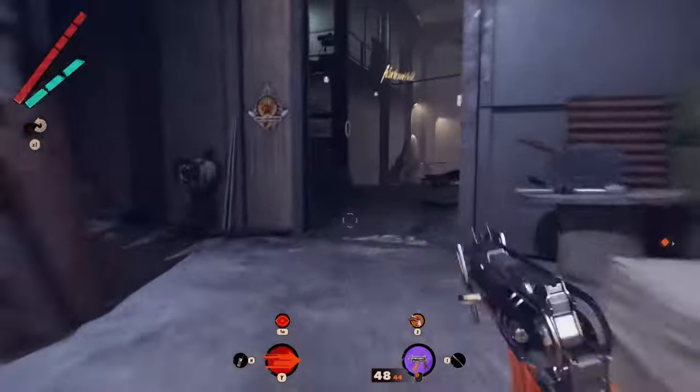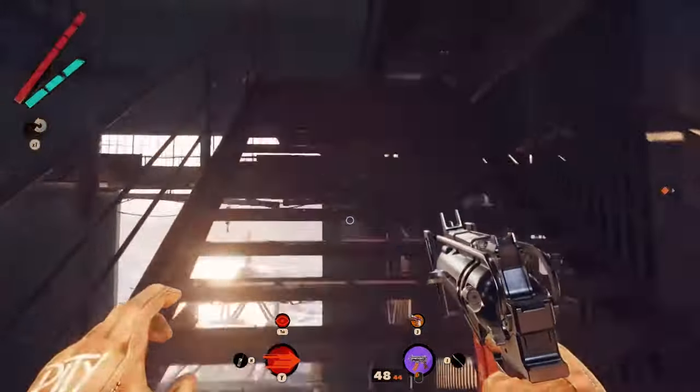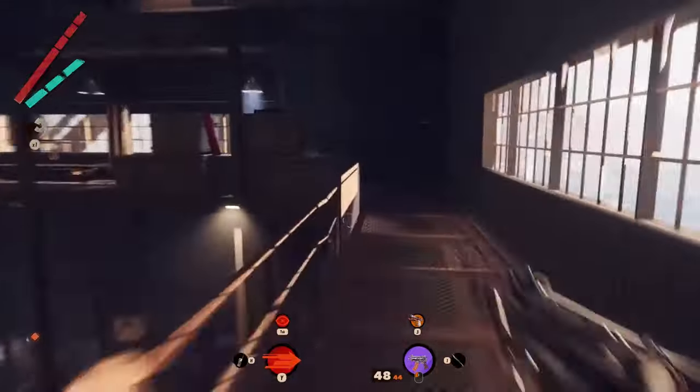Enter inside the forest and use the stairs you will find on the right. Follow the walkway and at the end you will find a door leading into Hangar 2.